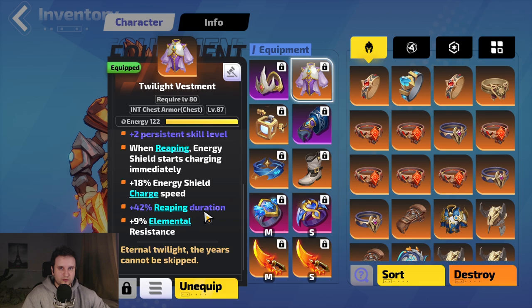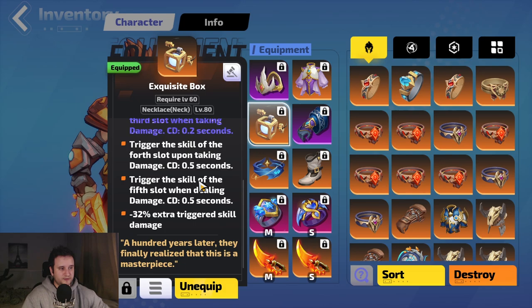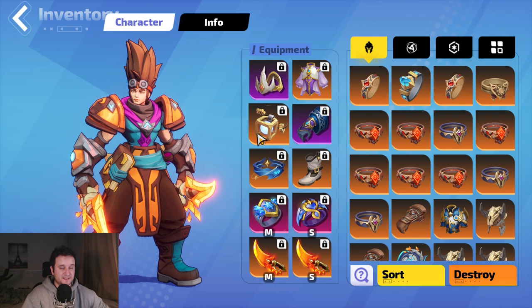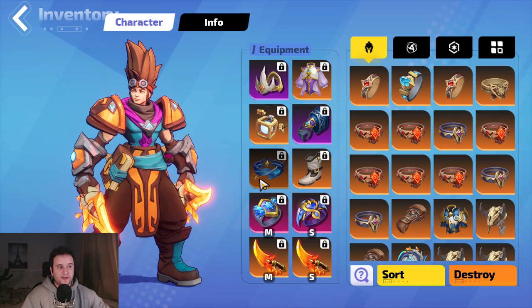Reaping duration means if a Reap normally lasts one second, with 42% increased duration it becomes a 1.42-second Reap. Then we have the Exquisite Box, which gives additional cooldown recovery and the proc. Even though it has less damage, it's still very worth it. For gloves, take Energy Shield Regain as your implicit and stack as much resistance and Energy Shield as you can. We don't need much elemental resistance since we cover that with auras, but erosion resistance is premium and hard to get.